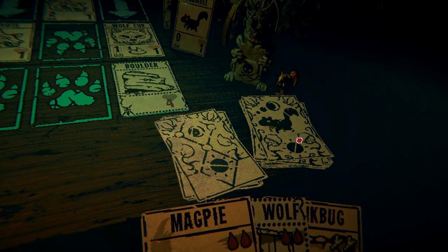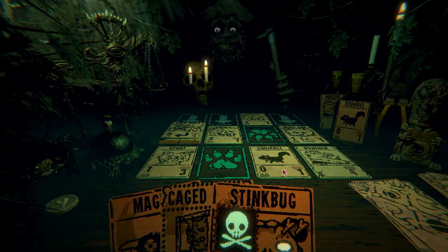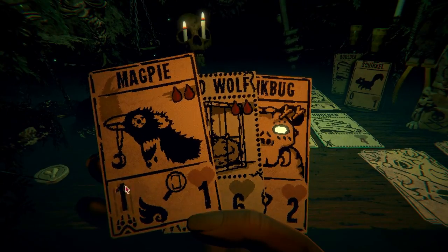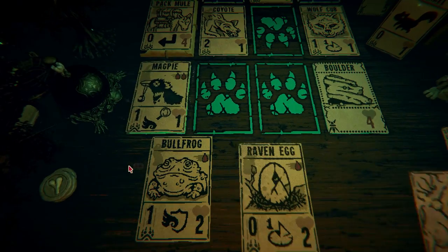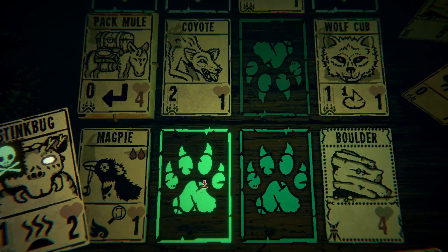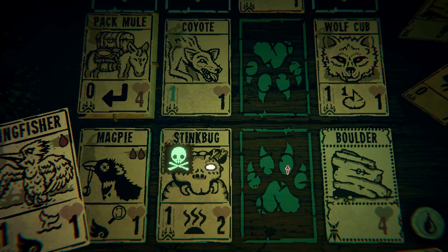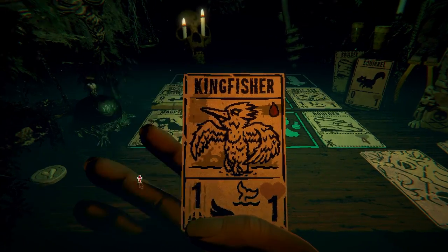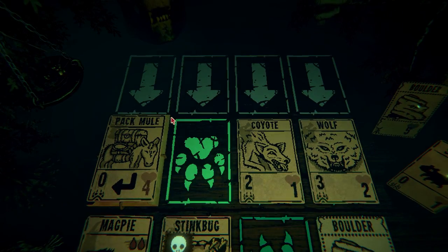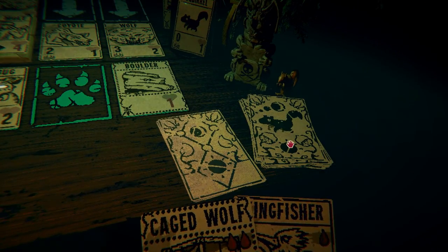Let's grab a squirrel. We can't play anything. Let's do the magpie — play the magpie. Then we're gonna go with the kingfisher. We can also do the stink bug now. And then the kingfisher — no, we're not ready for the kingfisher or the cage wolf. Let's just go. Now this one attacks for two — things are getting kind of dire already.